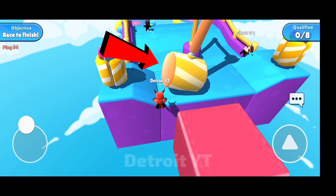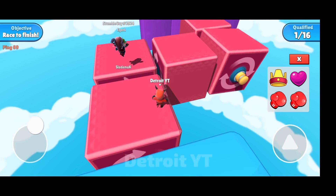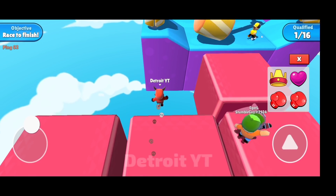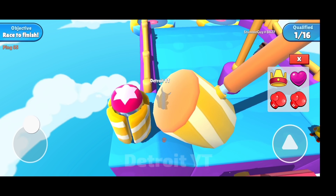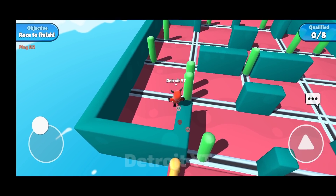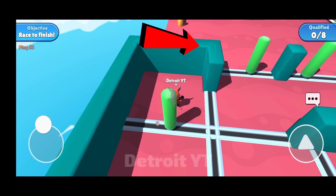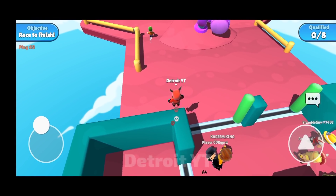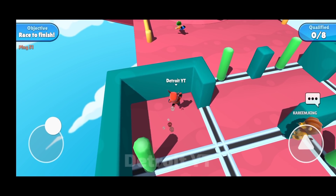Most of the time when you go here, this hammer hits you and knocks you down. To move forward without hitting the hammer, you have to move your character in such a way that the hammer can't even touch you no matter where it is. If you fall here by mistake, you can go on like this too. Going this way will save you a lot of time, but use it only in an emergency situation because it is a bit hard.